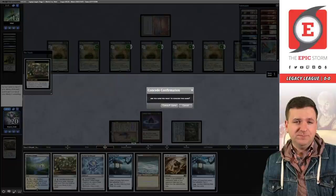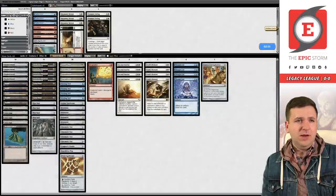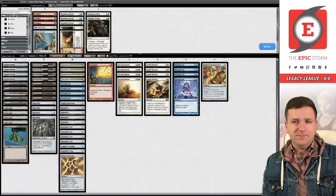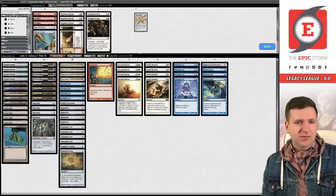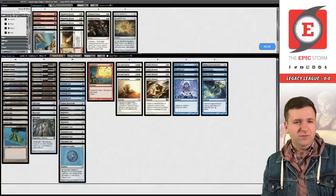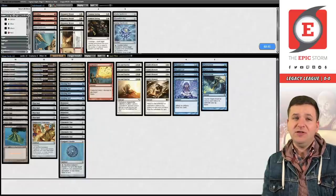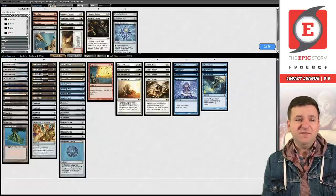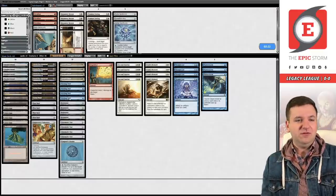Sideboarding for game two against ANT: we're bringing in Flusterstorm. Pyroblast seems like wishful thinking against ANT. We board out the Aether Spellbomb, probably don't want Expedition Map either. Engineer Explosives could hit Lion's Eye Diamonds but it's not great against Empty the Warrens since that has converted mana cost five. We settle on bringing in Flusterstorm and Nihil Spellbomb, and get to 60 cards.